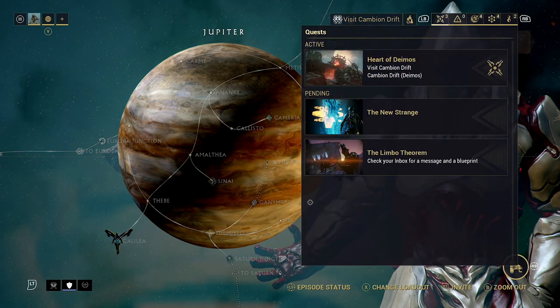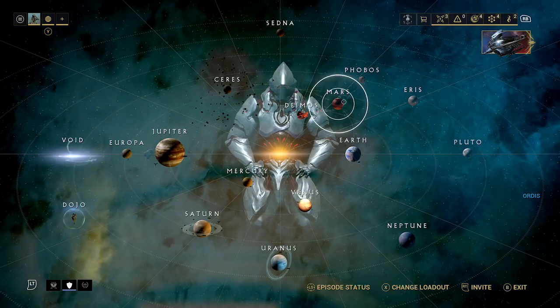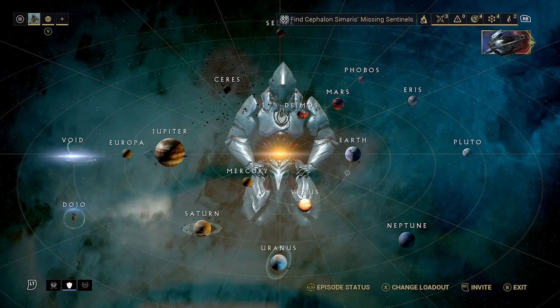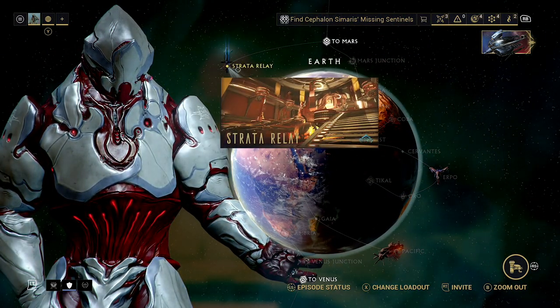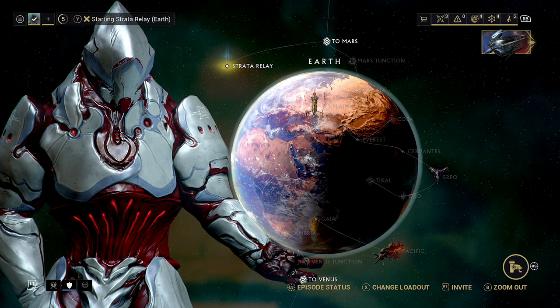We need to be making some strides with that. Directly after this, we'll start the Limbo Theorem. I believe the first thing we have to do is go to a Relay — I don't think it's a specific one, apart from Maru's Bazaar, which I haven't really gone through yet with this account. We'll have to do a video on that.